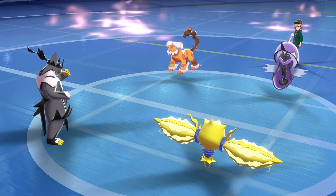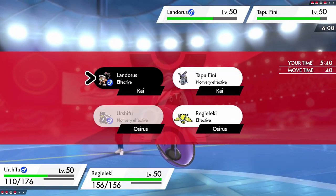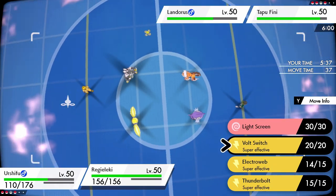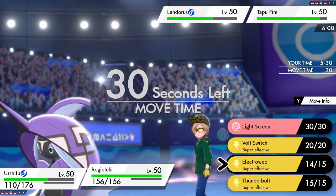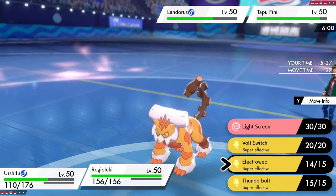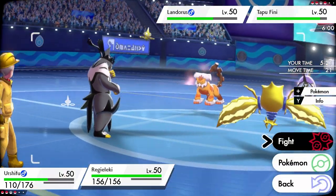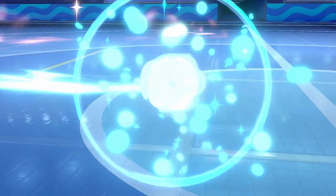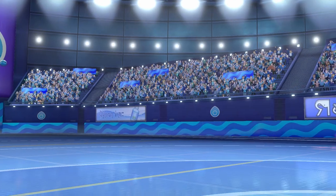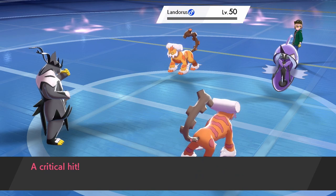Opponent's Tailwind ends this turn, making Urshifu and Regieleki the fastest things on the field. We go for Wicked Blow into Landorus — I know we outspeed it. Tapu Fini might attack Urshifu and take us down, so the key is removing Landorus first to preserve Regieleki, which can then deal with both Tornadus and Tapu Fini easily. We switch into our own Landorus to soak damage, go for Wicked Blow, outspeed the opposing Landorus, and get the critical hit knockout.